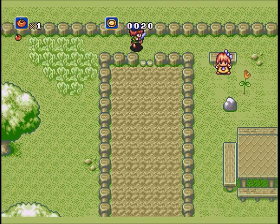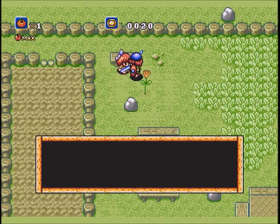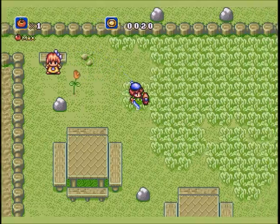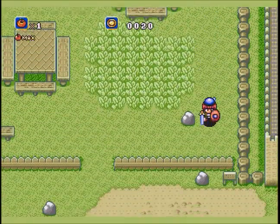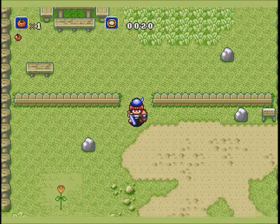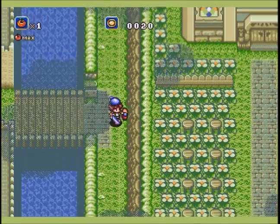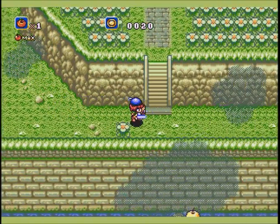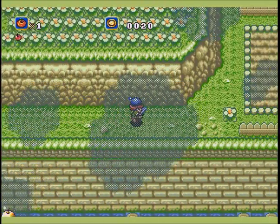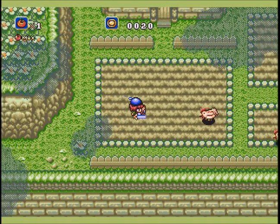Oh, there's a kid. Of course you can't talk to her either. No real reason to slice up the grass here — this grass, for some reason, won't drop anything. Nicely animated, though. Now, here's an interesting little thing: as I go by here, you may notice that one of the flowers is slightly different. We'll come back to that later.